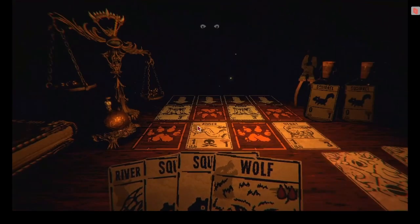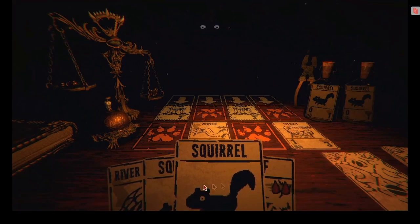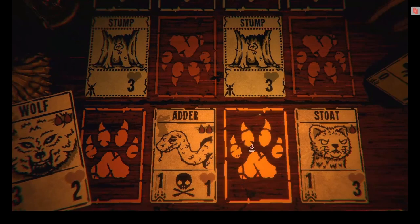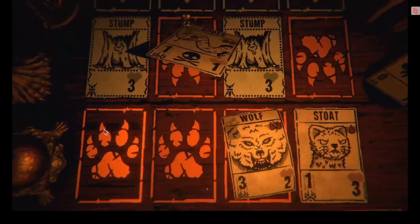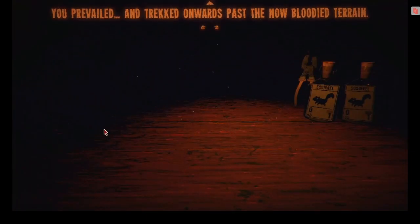He might be out for this battle. I could put a wolf down — I think I'd rather do a wolf than the river snapper. Is he moving his eyebrows, or is it just the card wiggling? "You prevailed and trekked onwards past the now bloodied terrain."